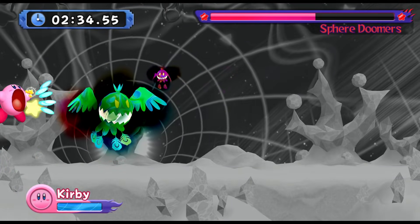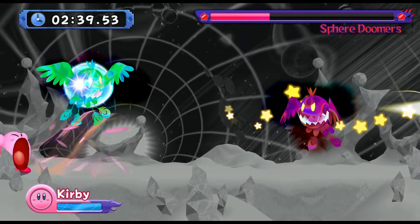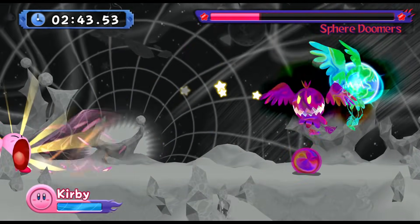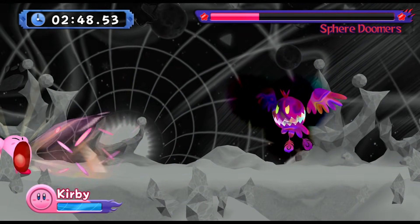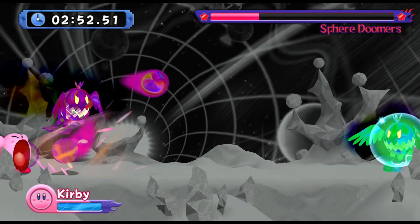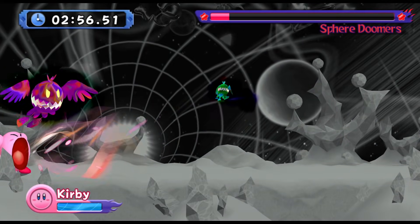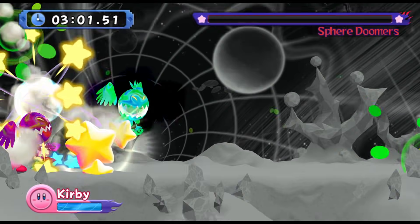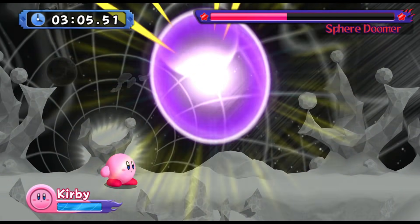Just stay over there. Now if the spark sphere doomer at the very beginning shocks the very left of the stage, do not stay in the left corner — you actually want to stay at the right side, because they do the same thing but the opposite end. That little electric attack with the beam at the end, you want to be careful of that — that's the one you want to jump over. Sometimes you'll also see the spark sphere doomer shoot sphere balls at you kind of like the plasma cannon. As you can tell, I took out both at the same time.